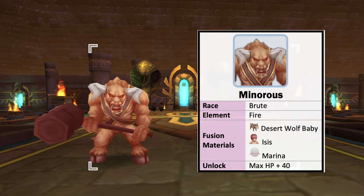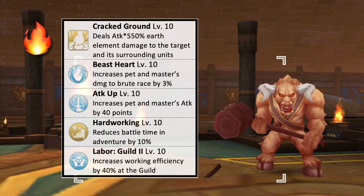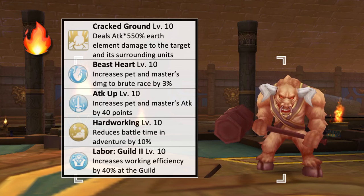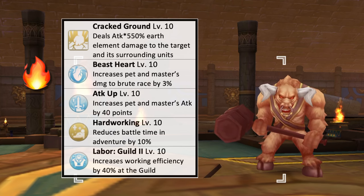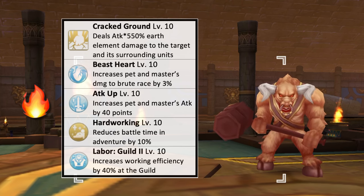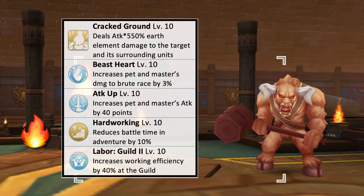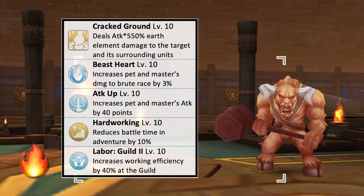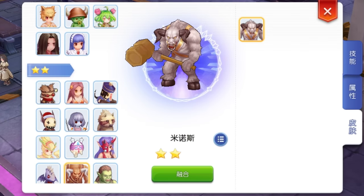First up we have the Menoris, which is a brute race and fire element. The fusion materials needed to obtain it are a level 10 Desert Wolf Baby, level 10 Ices, and a level 10 Marina. Unlocking this pet gives plus 40 max HP. Its offensive skill Crack Ground deals earth element physical damage to the target and its surrounding units. Having this pet by your side will increase your damage to brute race monsters by 3% and physical attack by 40 points at max skill level. Sending Menoris to pet adventure will decrease the battle time in adventure by 10% at max skill level. As for pet labor, it is best to assign it to the guild for plus 40% working efficiency. This is how a Menoris with level 10 intimacy will look like.